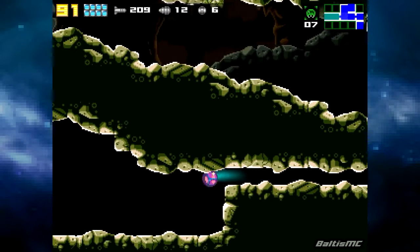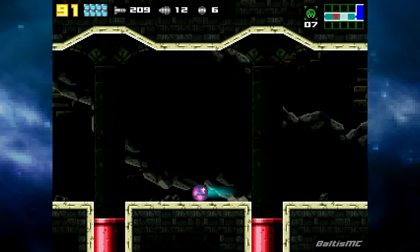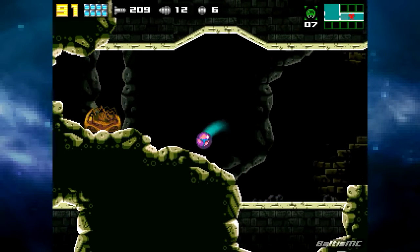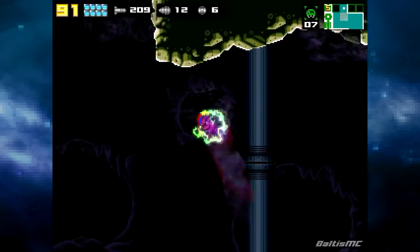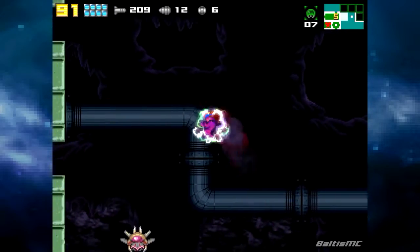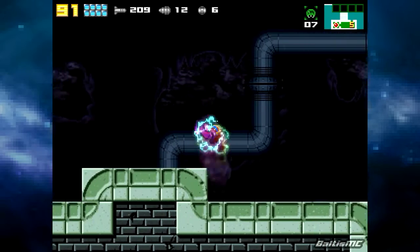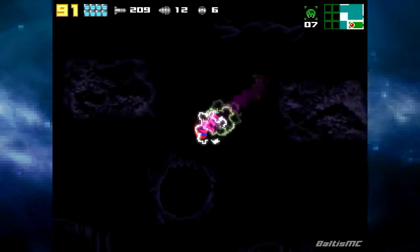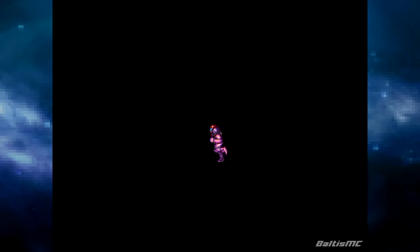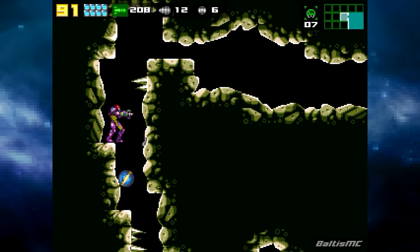Now we're just heading over here to the hydro station because there's a couple more items over here that we can nab. There we are — we'll just head up here to the top of this station. It's a little bit faster to go around this way. Let's see if I can pull this off. I guess that works. Sometimes doing that isn't as easy for me.